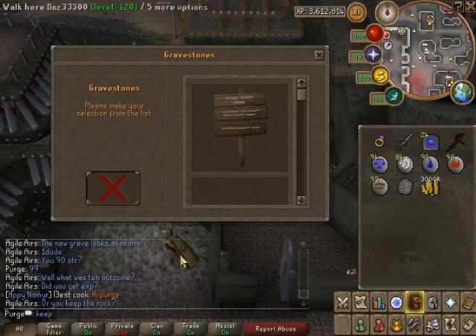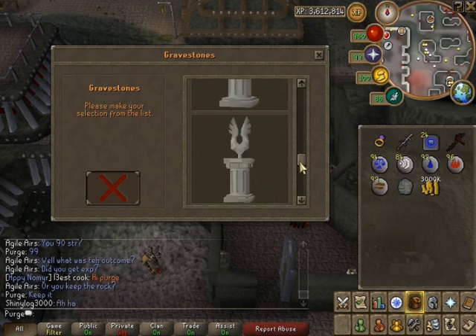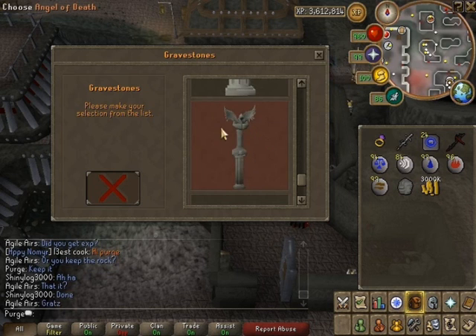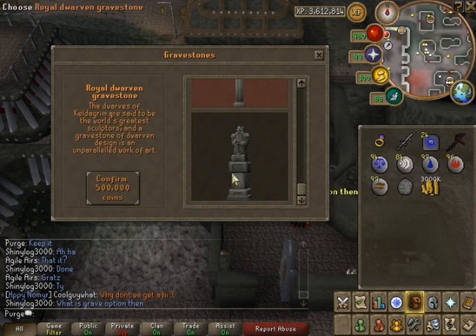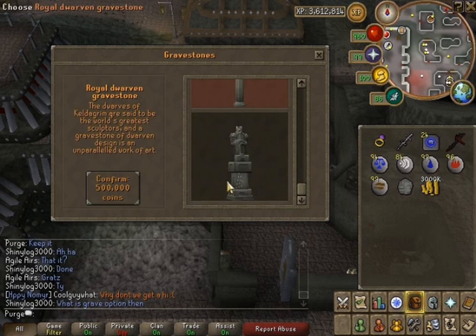So let's look at the gravestones. I have this one — the Angel of Death — which was previously the highest one, as you can see it's highlighted. But now there's a new one: the Royal Dwarven Gravestone, which looks pretty nice.